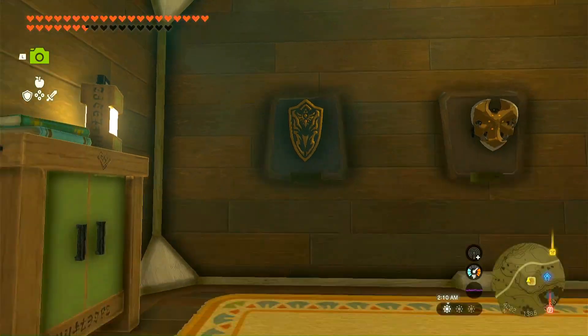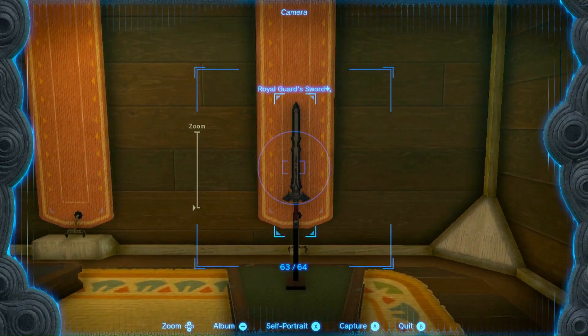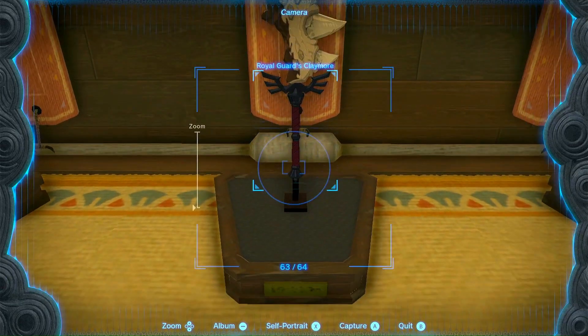And here I have a set of three shields for display. In addition to the first set of claymore swords that you've seen, I now have a set of other swords that are next to the shields. The first being a pristine royal guard sword and two Malduga hammer swords.